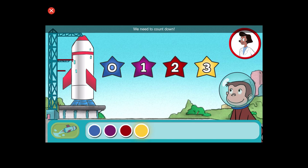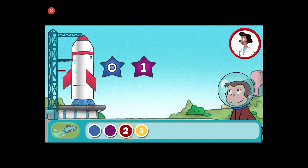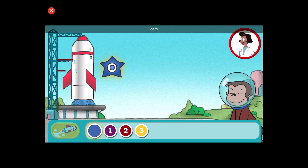We need to count down. Click the numbers from biggest to smallest to launch the rocket. Three. Two. One. Zero.